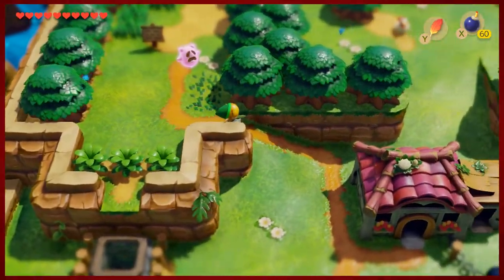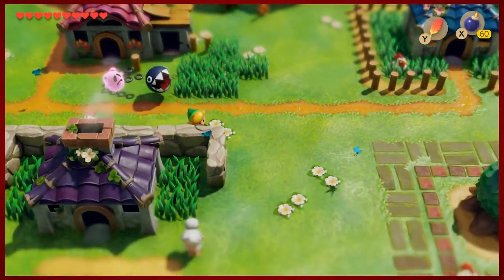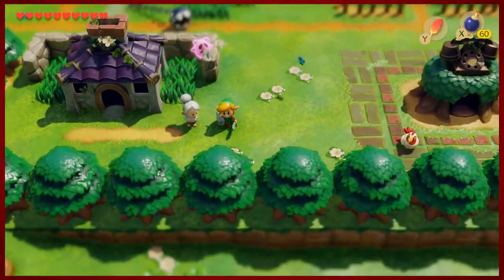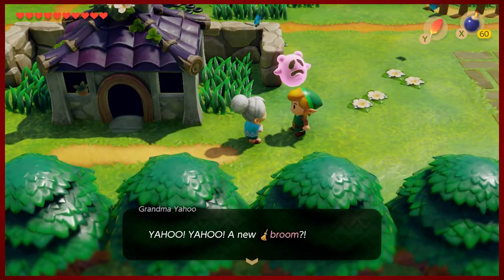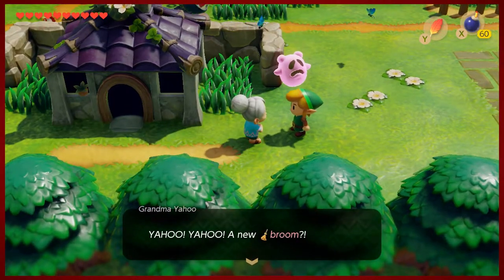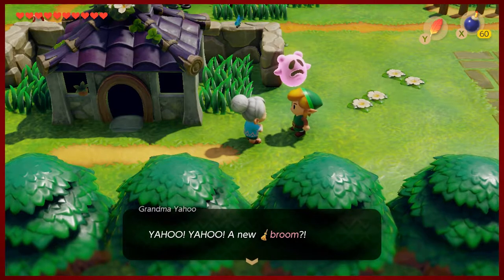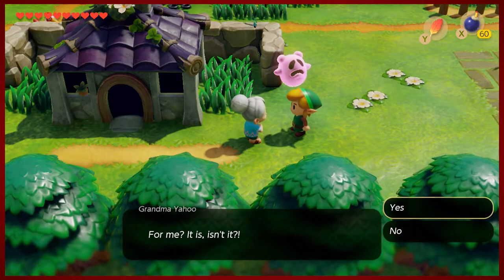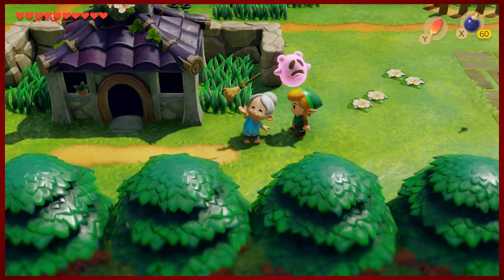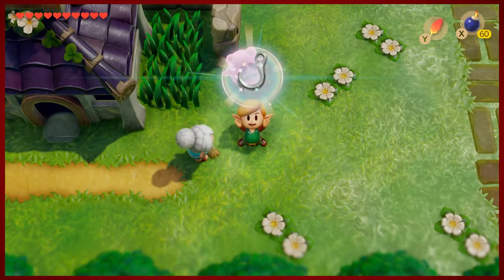The trade quest is actually something we can take care of pretty quickly. The broom actually belongs to this lady's grandma - Yahoo! So you're welcome grandma, it's for you. And we get a fishing hook in return.